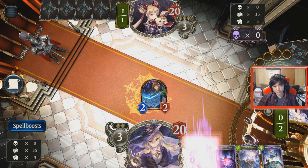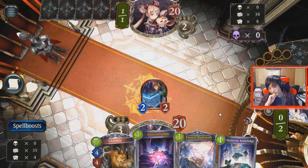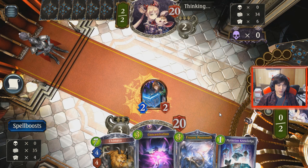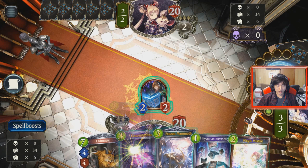I'm just going to play the Craig here so I can develop a 2-2. Next turn it's probably Concentration — unless I really want Mysterious Knowledge. I don't think we have a Frozen Mammoth though. He's just passing on his turn too, so it's a good turn to Concentration.